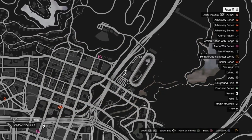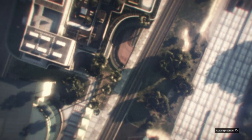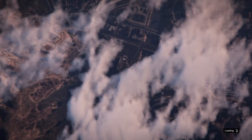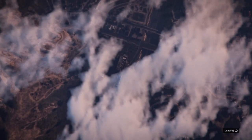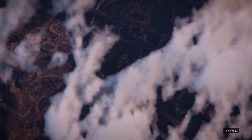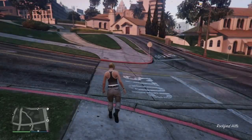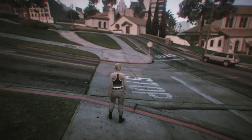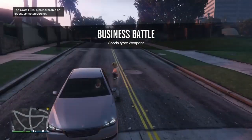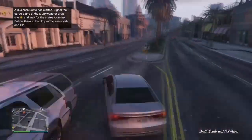Once you load into GTA Online, bring up your pause menu to check if you have any clothes stores. If you don't have any clothes stores showing, that's fine — just find a new session. Once you load in and can see clothes stores on your pause menu, steal a random street car and make your way over to any clothes store.